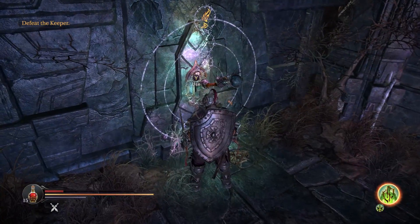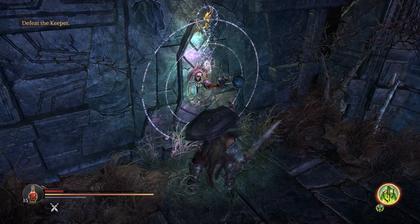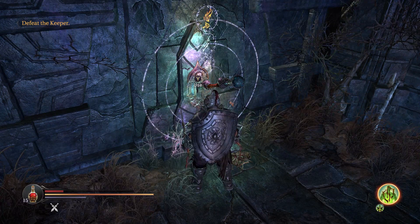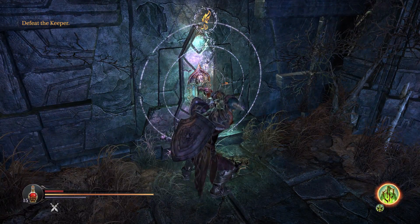Keeper is a Rhogar Lord you'll fight in the Ancient Labyrinth DLC for Lords of the Fallen. Before the fight, navigating the maze, you'll come across three icons and a lever.